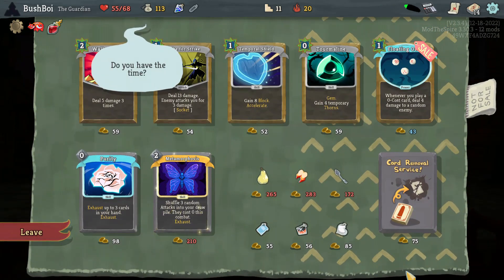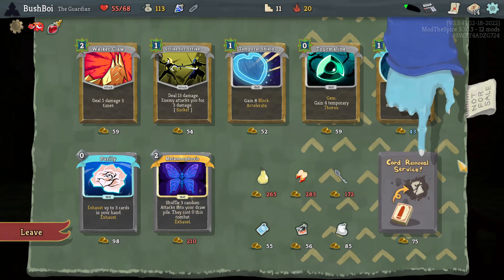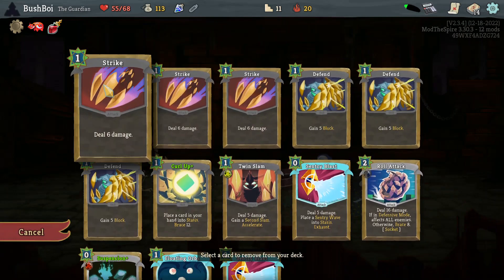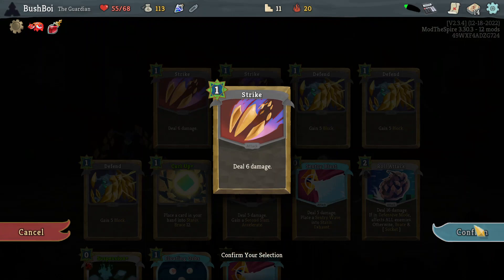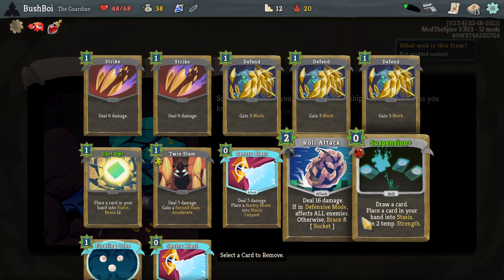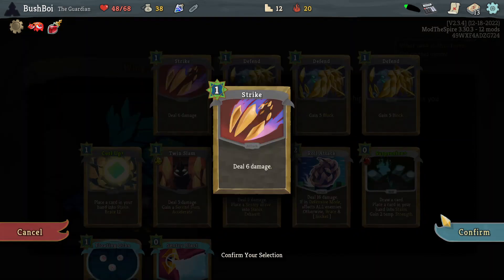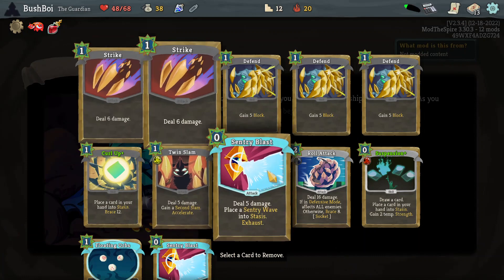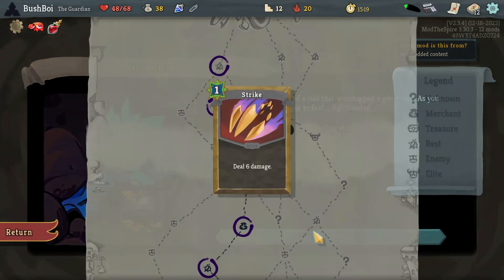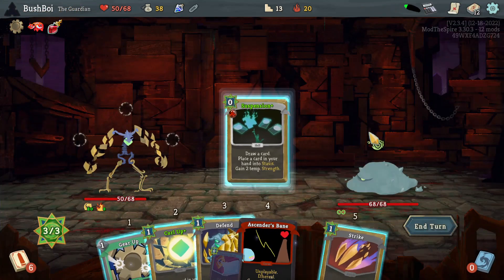A second Floating Orbs — no, I don't think we need a second one, versus a card remove anyway. Purity — nah. I like the efficient life more than the infinite life. Since we have such an aggressive damage system, another strike can go over defend. We have Floating Orbs, Twin Slam, Roll Attack. This strength suffers a little bit, but that's okay — it was mostly to get rid of our starting gem anyway. It pairs well with a zero cost, but it's not completely necessary. Do I want defensive mode? Yeah, I guess so. Got some good cards coming up — they might not be attacking their turn.